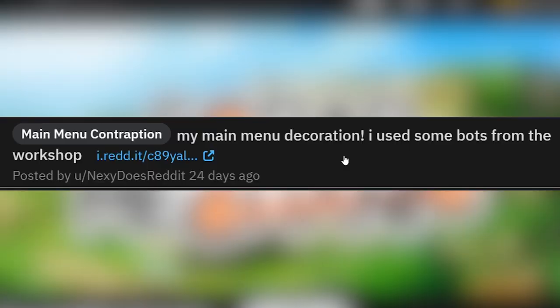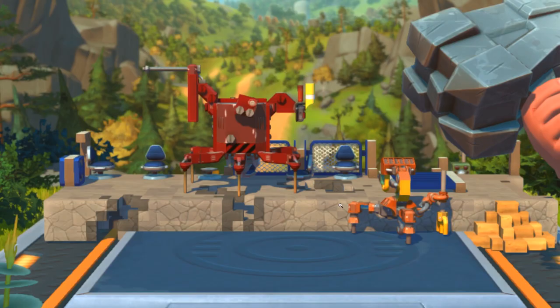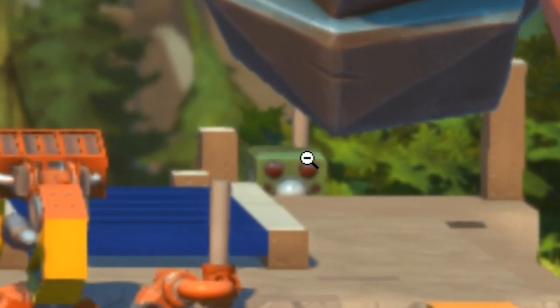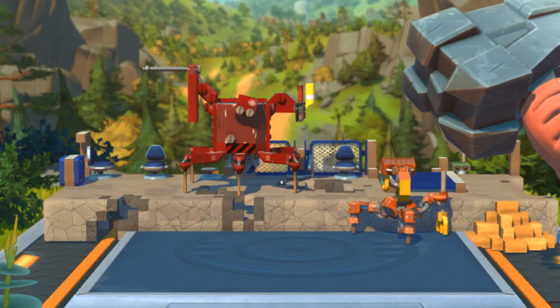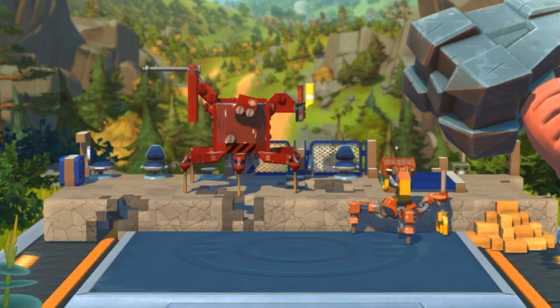Up next we got a main menu decoration. I used some bots from the workshop. Check it out — they got custom built bots all over the place. That is pretty cool. Looks like an entire chunk right out of the warehouse, and there's a little tote bot peeking out the back. I barely saw that guy. These are actually some pretty cool builds. Like, I'd never thought of using a warehouse light for the back of a hay bot head. That is really cool.